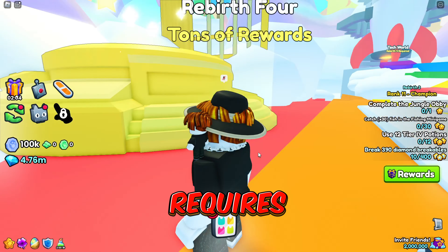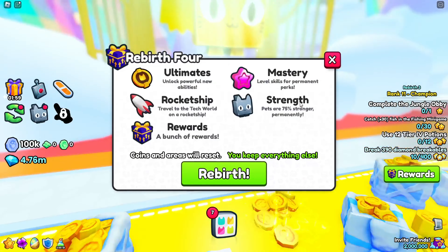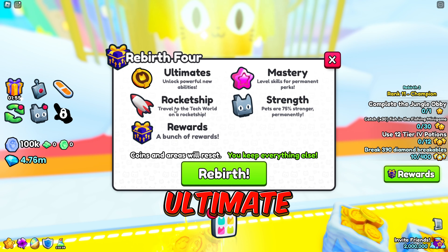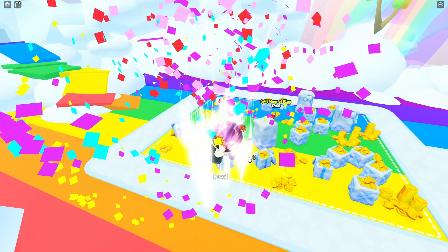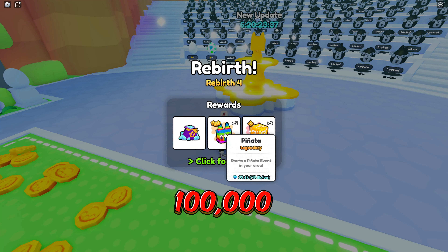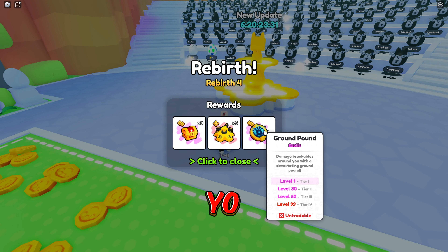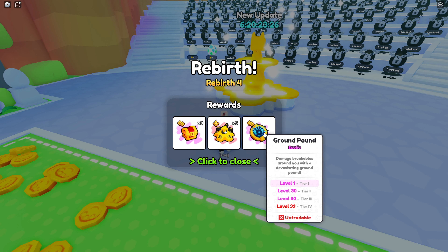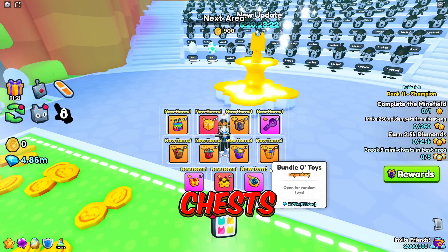It requires Rebirth 4, all right. Ultimates — that's really cool. Got some pretty good stuff: 100,000 diamonds, not bad. Secret keys. I got a ground pound and sprinklers — mini chest. It's pretty good.